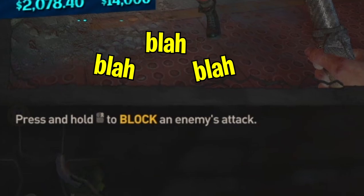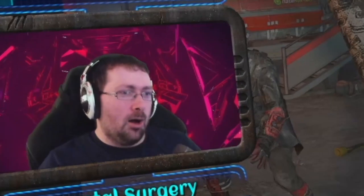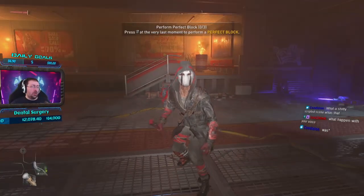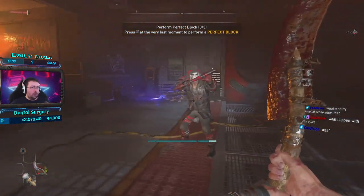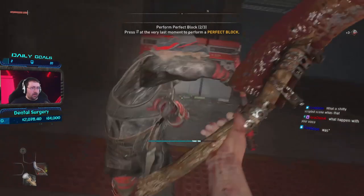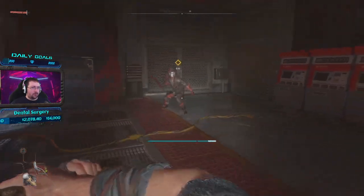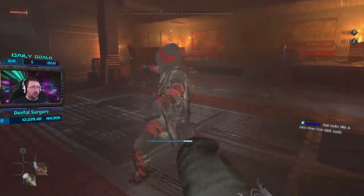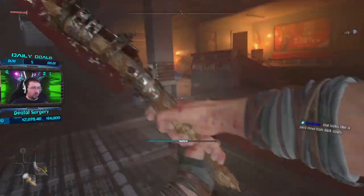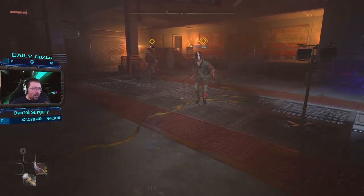Press and hold. Block at the very last moment to perform a perfect block. Perfect block - stagger enemy, making him vulnerable for a short window of time. Okay, cool. We got time blocking. All right, come on. What are you going to do? Man, that wasn't really perfect. Want to go? Oh, you want some of this? Oh, you're terrible. You're bad. You're just trash, dude. Ow, that one actually hit me. Oh, drop kick. No, that didn't work at all. You like that? I'm sorry. That last click was an accident and I thought I was too far away to just obliterate his head.